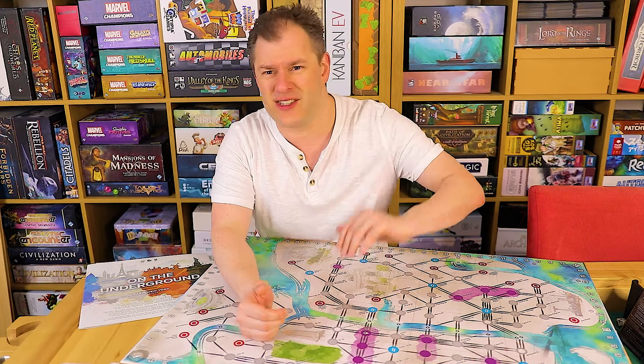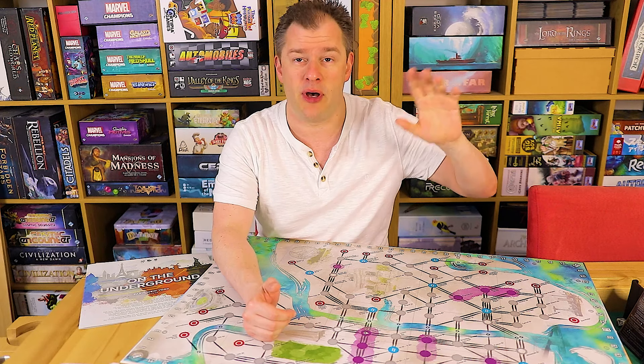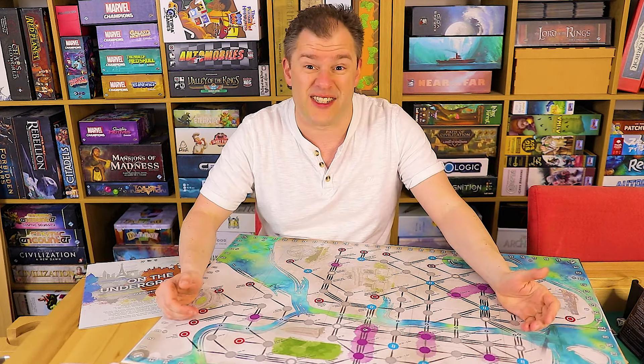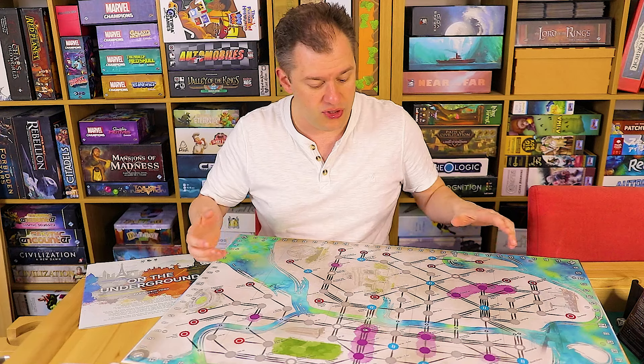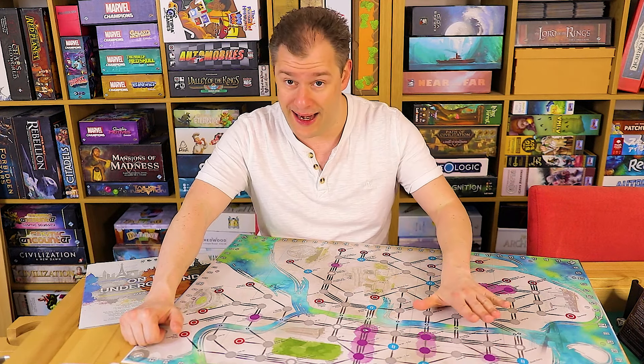In terms of difficulty rating I would probably rate New York slightly harder than London but obviously below the other two. For the most part it's kind of similar to the London map — you make connections, you've got the blue and red spaces for getting points, and the branch tokens — those are unchanged. But you've got a couple of differences on the board layout.